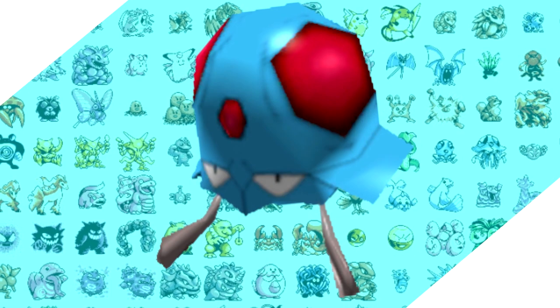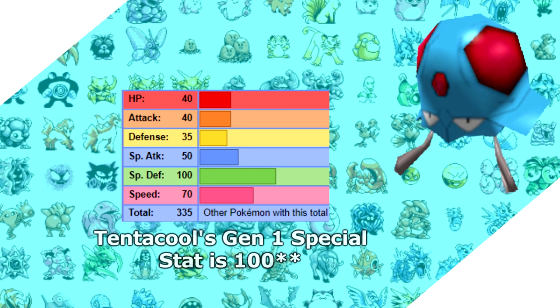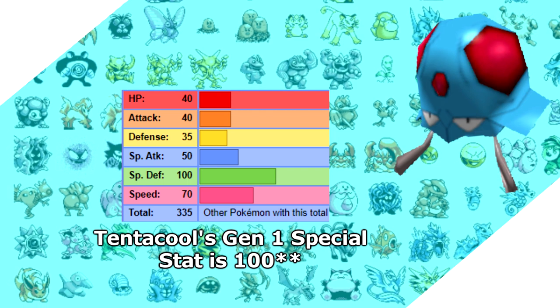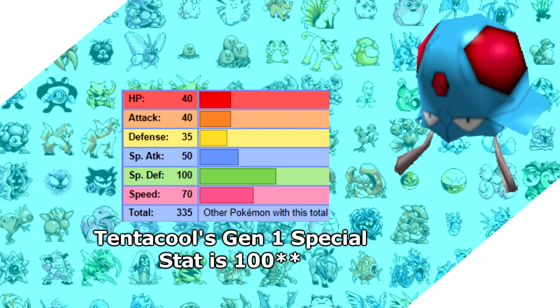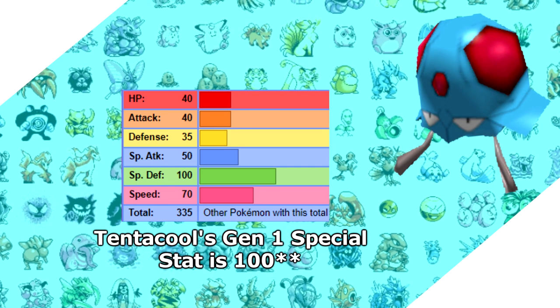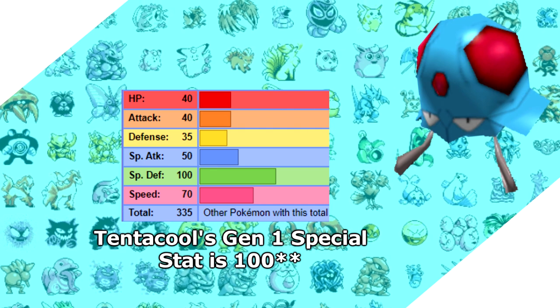There are pretty much three boxes to check that a Pokemon needs to see if it'll have a great run. Number one: what is its special stat? Tentacool has a massive special stat of 100, so it clearly jumps that hurdle. We just did a Crabby run and it has 25 special, so this is filet mignon after eating a microwaved hot dog in comparison.